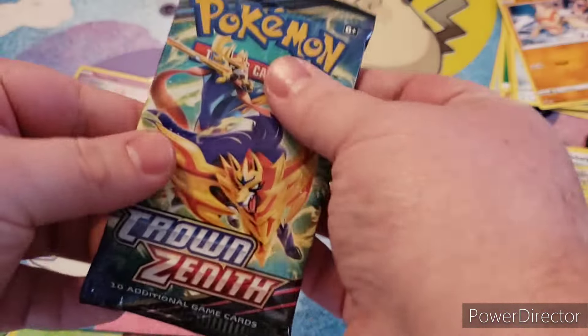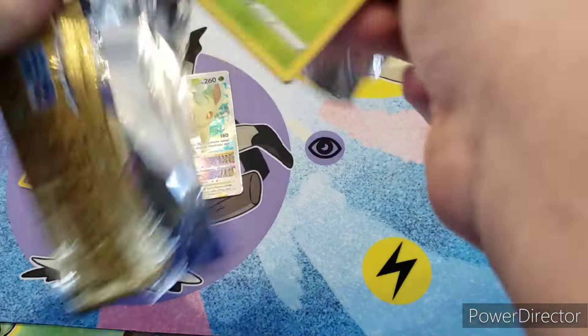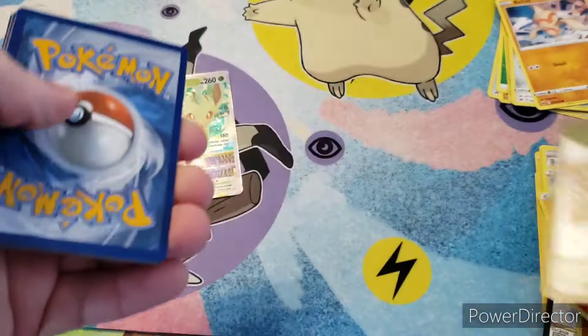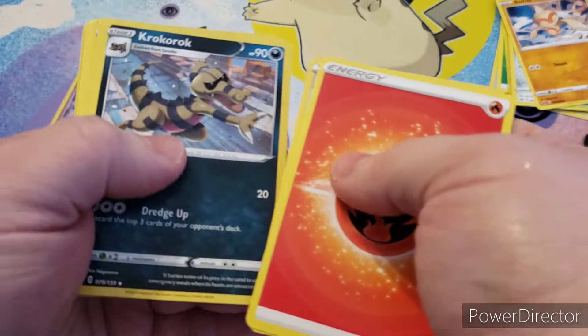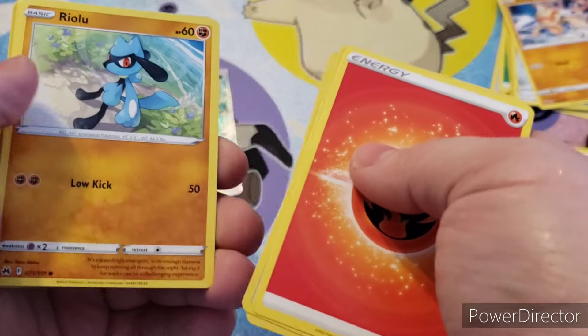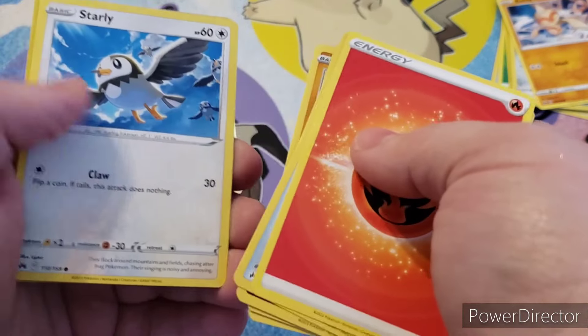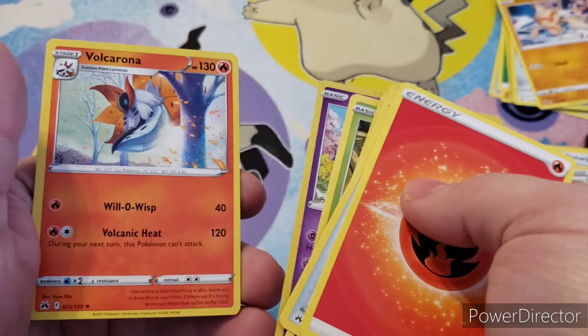And on to the final pack, we have Fire Energy, Energy Switch, Crocorot, Ultra Ball, Krikotot, Aeron, Ryolu, Starly, Scyther, Enamorous, and Volcarona.